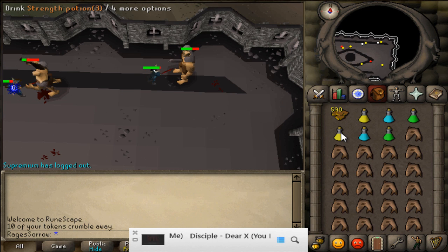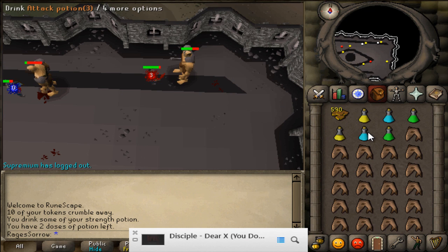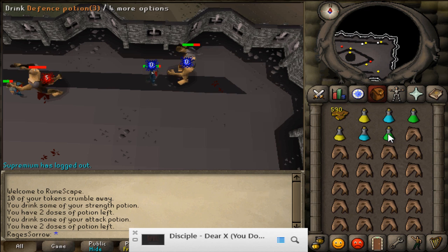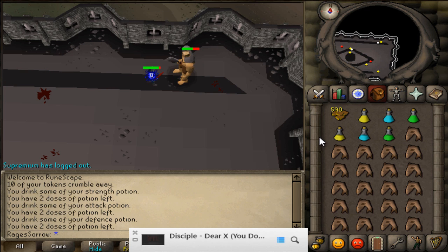Hey guys, what's up, DregiousHotter here, and welcome to episode 5 of my Road to a Mag Zerker. As you can see in the background, I am killing Cyclops, trying to get my defenders, and I'm currently on a steel defender.